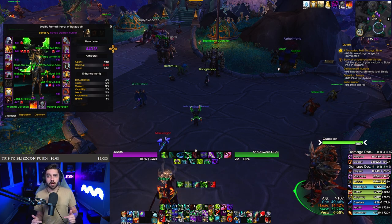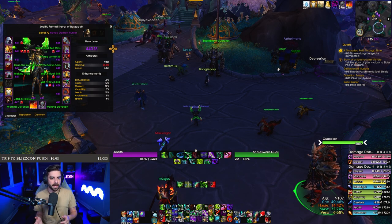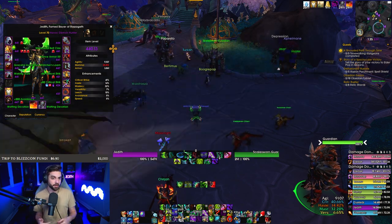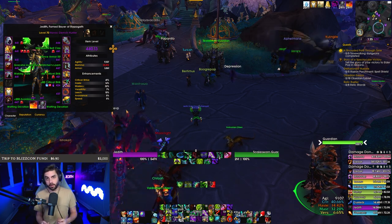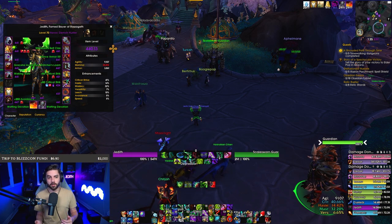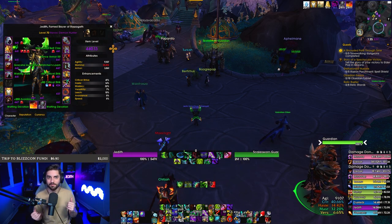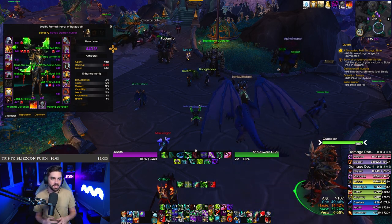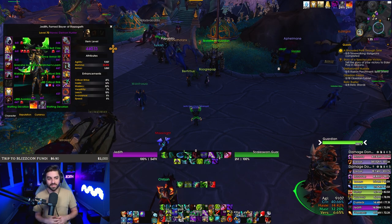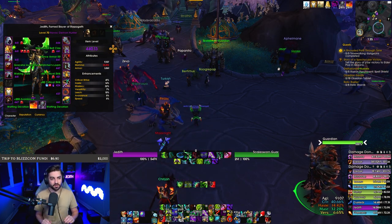When it first came out, everyone kind of complained because it was just too weak and you'd only really want to use the ring if you were like really low item level. Part of the reason it felt so weak was because it just didn't have any secondary stats on it. Everyone immediately saw that and said please just put secondary stats on this ring — and they didn't. So this ring is only stamina and the stones.